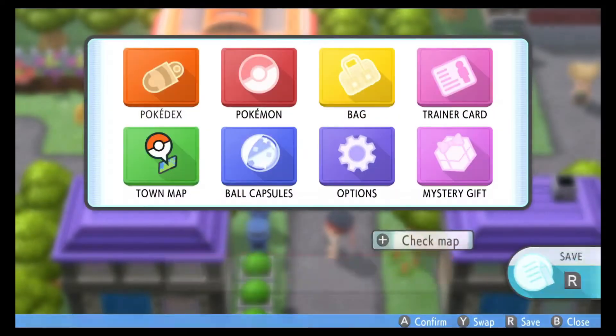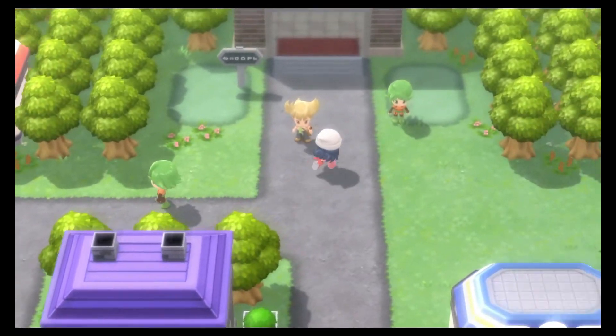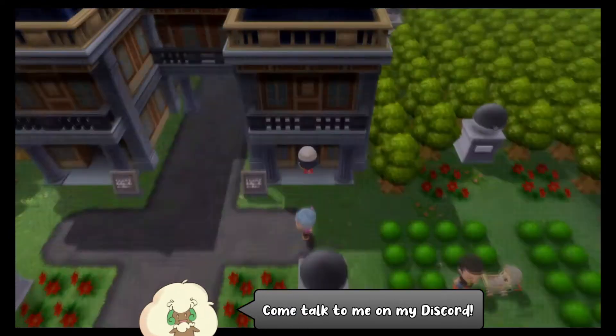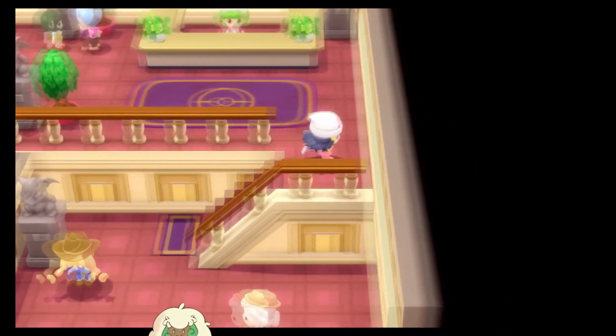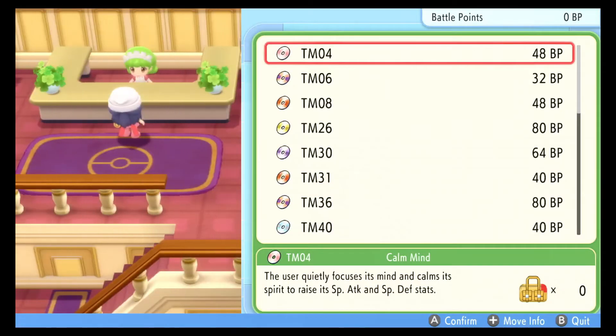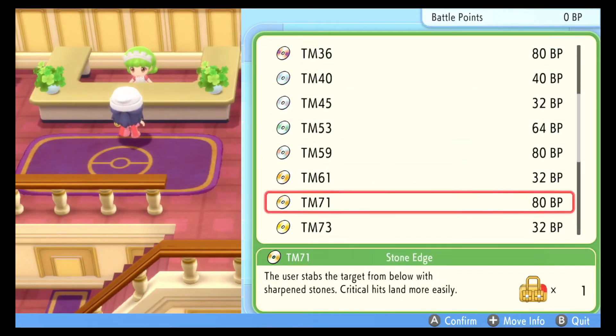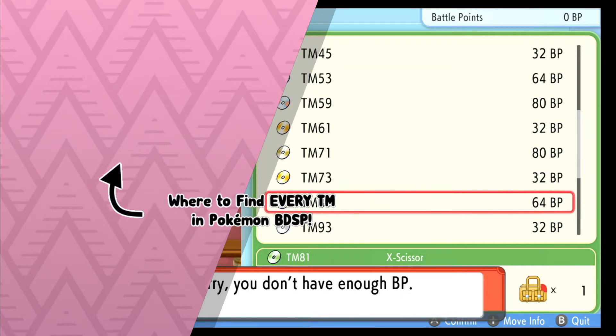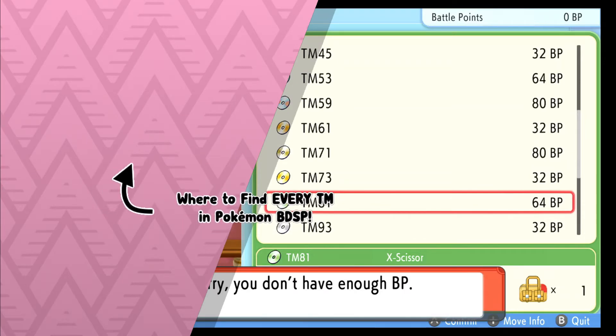In the post-game, you can fly to the Fight Area, make your way through this gate over here to the Battle Park, and at the double door choose the door on the right. Inside you'll find a salesperson who sells a variety of TMs in exchange for a currency called BP, which you can earn at the Battle Tower. If you talk to this lady, you'll see that she sells TM81 X-Scissor for 64 BP, which is quite a lot, so make sure you don't waste the one you found in Ramanas Park.